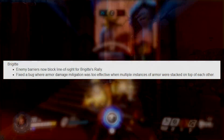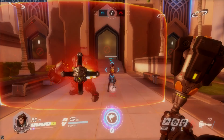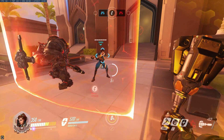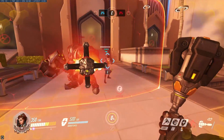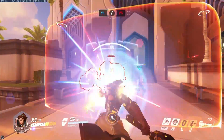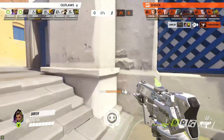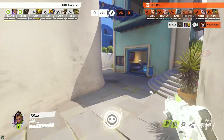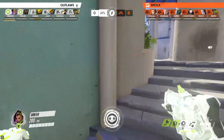There was another change in these bug fixes worth highlighting: a nerf to Brigitte. Enemy barriers now block line of sight for Brigitte's Rally. You can see it on screen — with the enemy Reinhardt standing in the way, the Tracer behind the shield isn't being affected by Brigitte's Rally, but as soon as you poke your head in front of it, it starts to work. Also fixed was a bug where Brigitte's Rally armor was reducing much more damage than normal armor. Both of these changes make Brigitte significantly weaker.